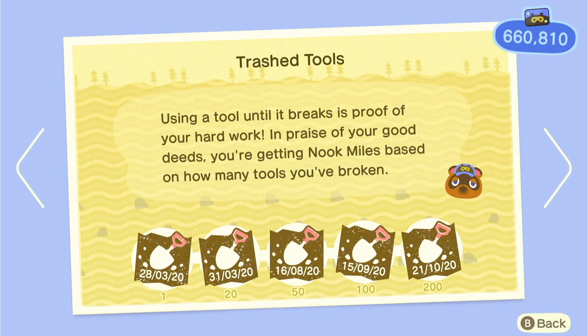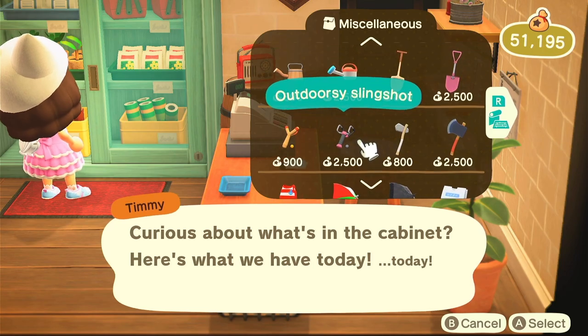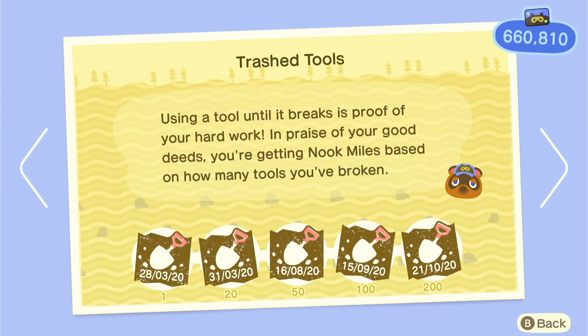Then we've got trash tools — just use flimsy tools. Don't buy the ones from Nook's Cranny since they're more expensive. You could use flimsy tools to reach this achievement quickly, but after that I would just use the normal tools because it's annoying having to craft them so many times. Likewise if you're not going for this achievement, don't use the gold ones either.